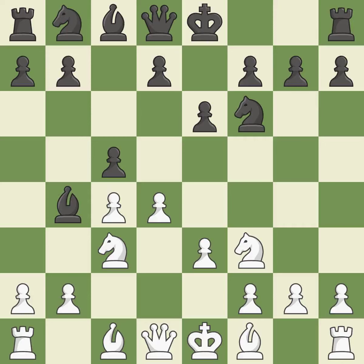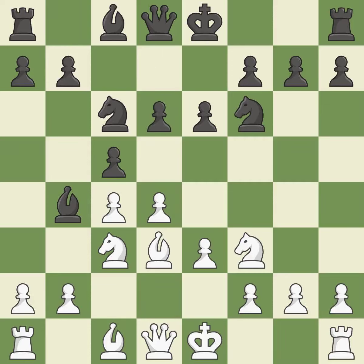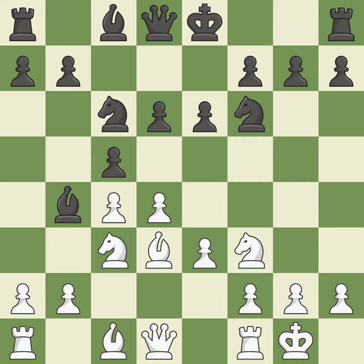Nf3 controls the e5 square, advances the knight toward the center, and helps the d4 pawn. This develops a knight from its starting square, activating it. By moving a bishop from its initial square, this activates it — the bishop is prepared to move into a functional square. Castling gets the king to a safer square, out of the center of the board, while also developing a rook.